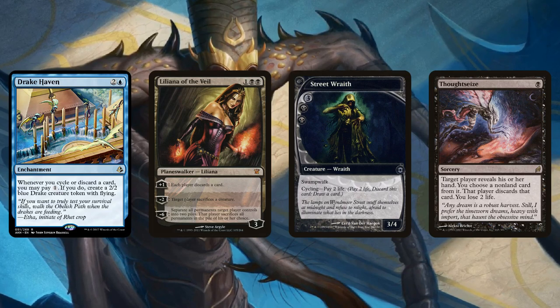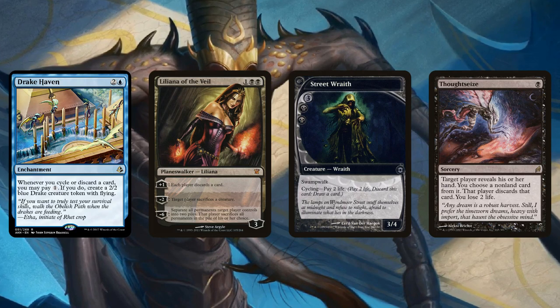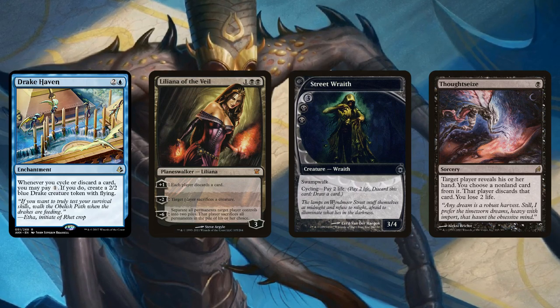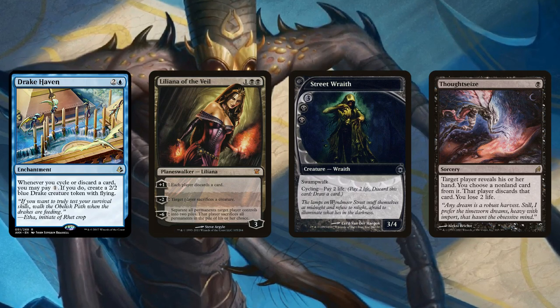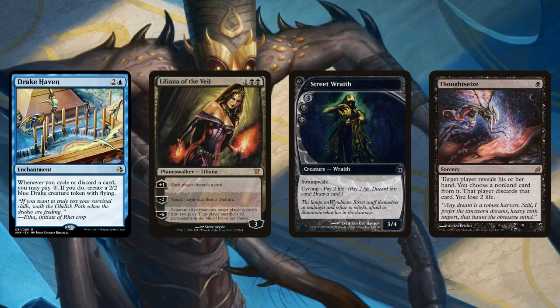Yeah, like Lingering Souls is an awesome card. And this card works even if you don't do anything — if your opponent Thoughtseizes you, you get a Drake. If they Liliana you, you get a Drake. There's a bunch of things you don't even need to work very hard for because discard is a very potent thing in Modern and a lot of people are playing it, even from combo decks.